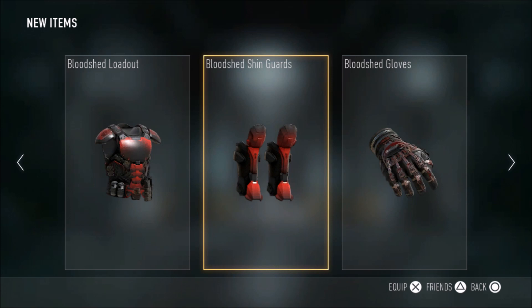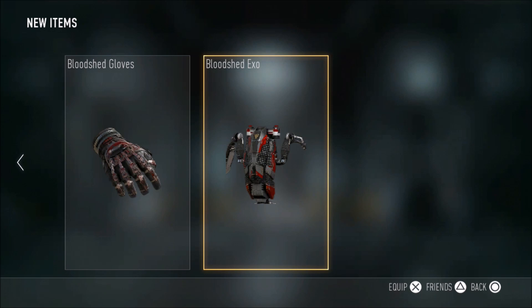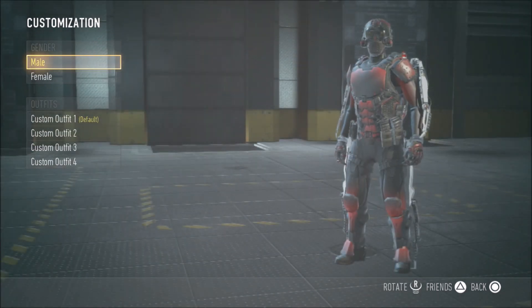The way you earn Bloodshed Armor is by going on a kill streak of 5. In increments of 5 you'll unlock the next piece — on a kill streak of 5 you'll unlock the helmet, on a kill streak of 10 you'll unlock the gloves, and so on until you reach 30-0.